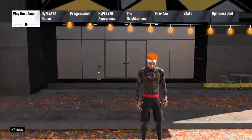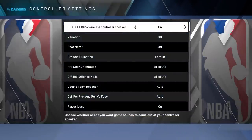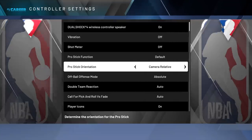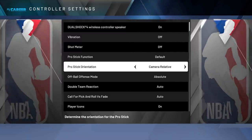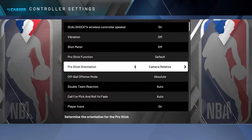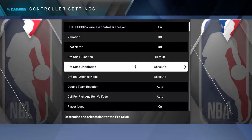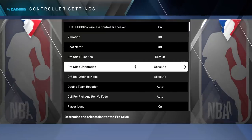The first step you need to do: go to controller settings and make sure that your pro stick orientation is on absolute. I understand people be dribbling on camera relative - I don't know how you do that. Trust me, you'd be better off on absolute. Most of the people I know that dribble on camera relative are just stuck in their ways and don't really want to learn something new. I will be teaching everybody on absolute, so please put the pro stick orientation on absolute.